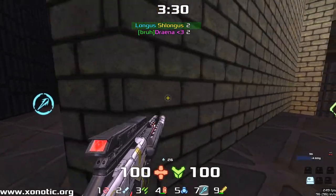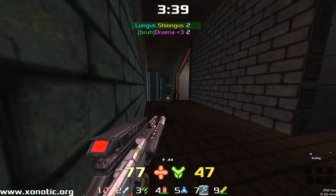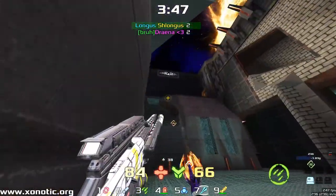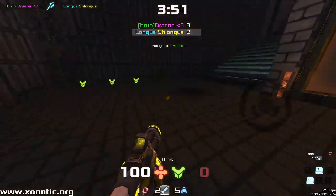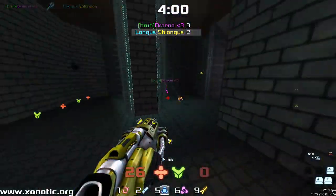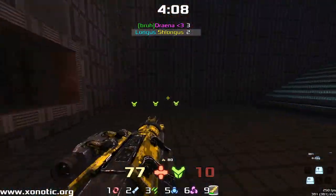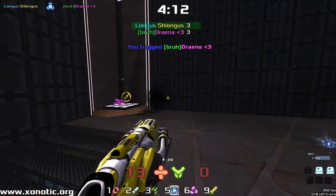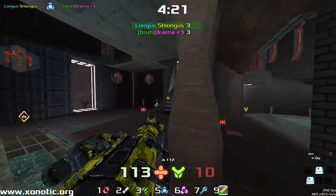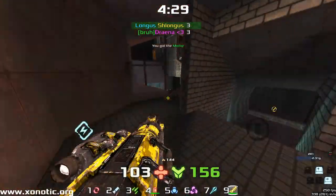Tommy gets himself stacked up — he's got the weaponry now. We can see on that bottom bar a full stack of weaponry. Drainer moving quite quickly around the map; Tommy moving methodically through each and every room, making sure Drainer's not there. Grabs the armor but gets taken out by Drainer with the Necks. A beautiful bit of Electro from Tommy — hitting that rocket and then comboing in with the Electro for a very good kill, evening this game up as we approach the halfway mark.